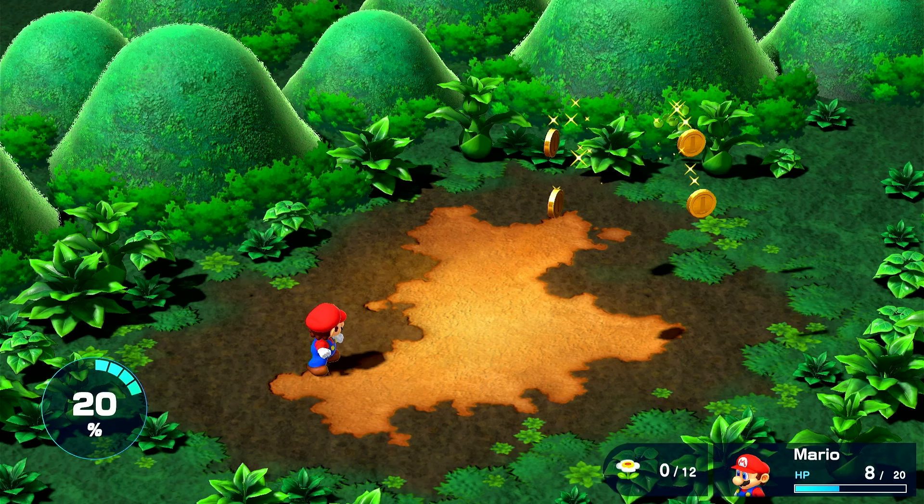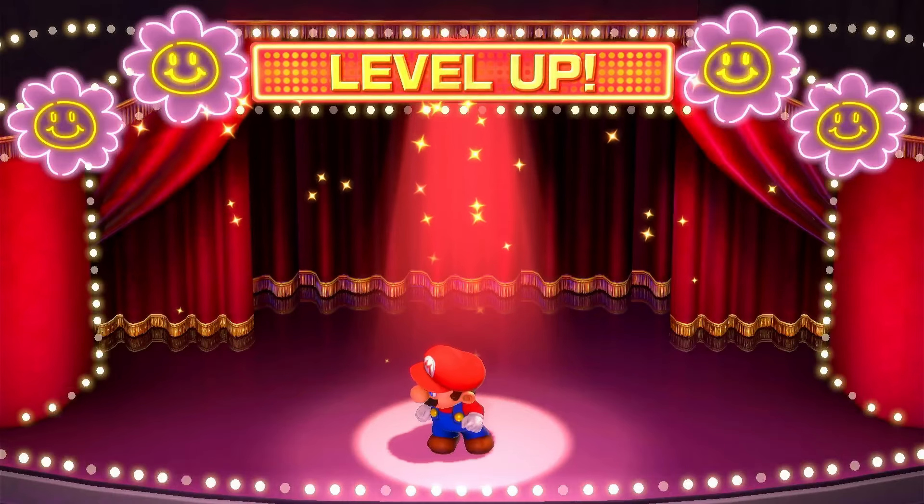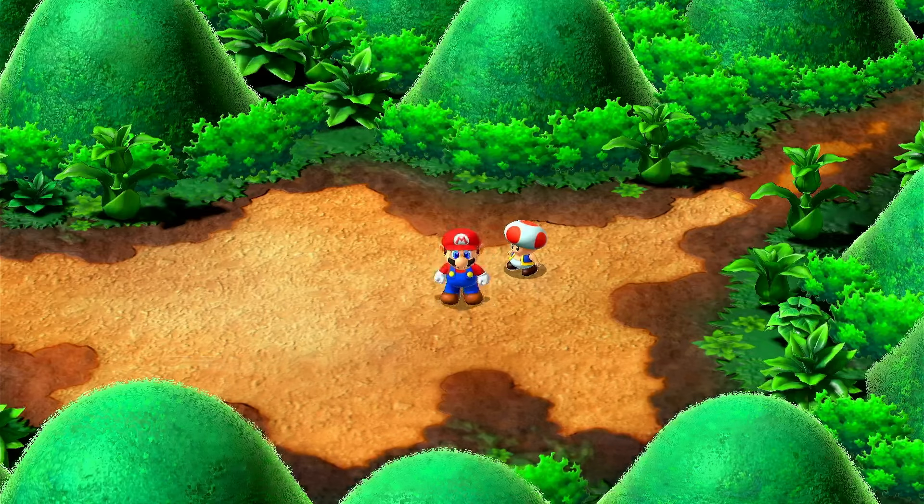I've built up a decent bit of rust, but this game is meant for children. After beating the Hammer Brothers, I get a flower jar which is important for getting more jump attacks later, and I level up HP. I also get the first weapon for Mario, the Hammer.